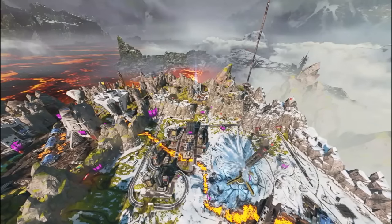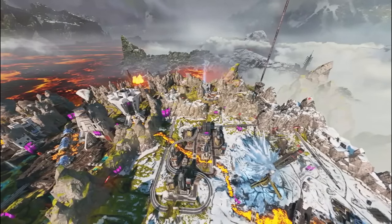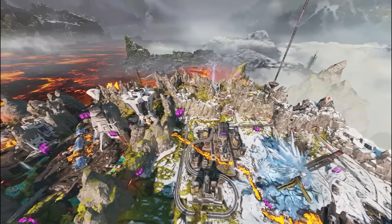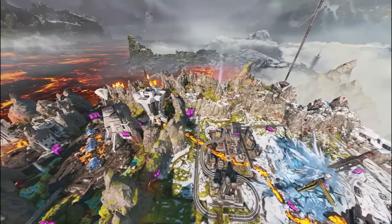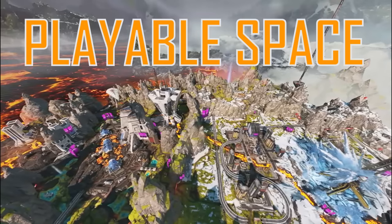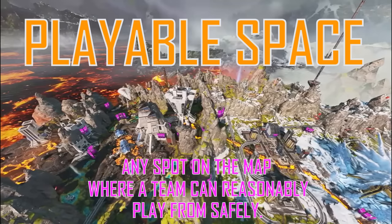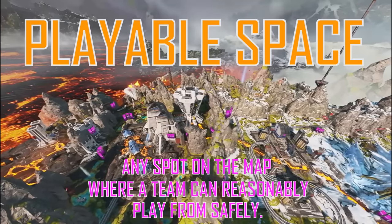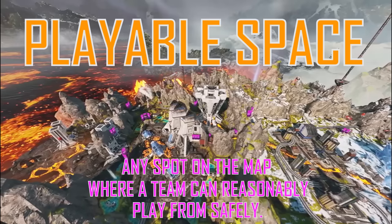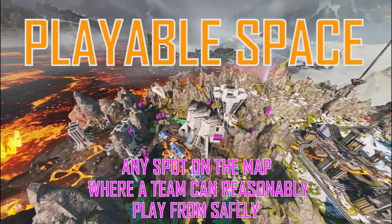The layout of World's Edge works in the favor of competitive play. But there's still something we have yet to talk about — the rotations are great, but can you rotate to somewhere playable? Let's talk about the final part that makes World's Edge work: its playable space. Playable space, as defined for this video, is any location on a map where a team is reasonably able to play from safely, without risk of being angled out or walked over. In a battle royale, the playable space is an ever-changing circumstance as the ring continues to close.